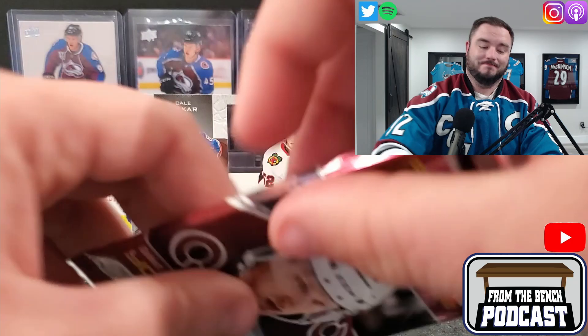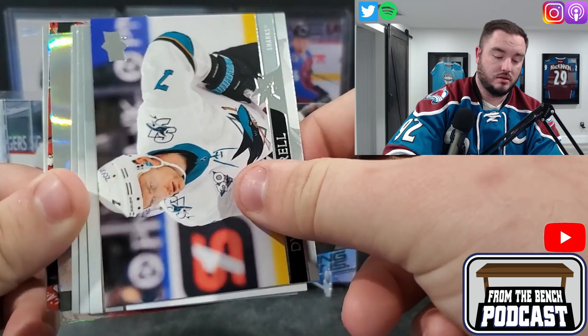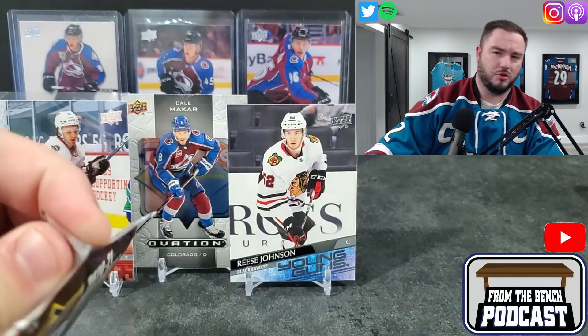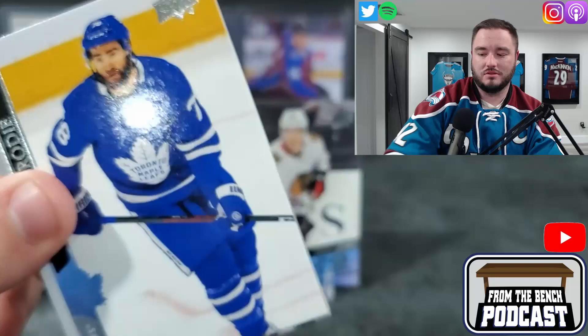Let's see what we get here — we got a Holographics of Ty Smith for the Devils. A decent little hit. I think Ty Smith's pretty good. And then Yegor Sharangovich over there — he put up a bunch of points and nobody talks about him. I think he was top five in scoring for rookies last year.